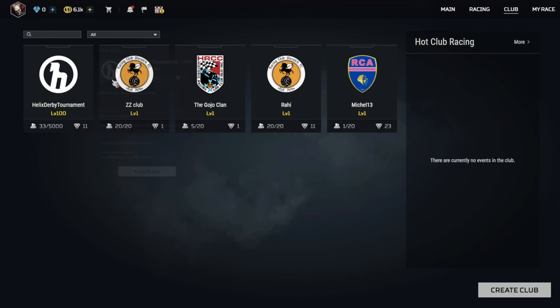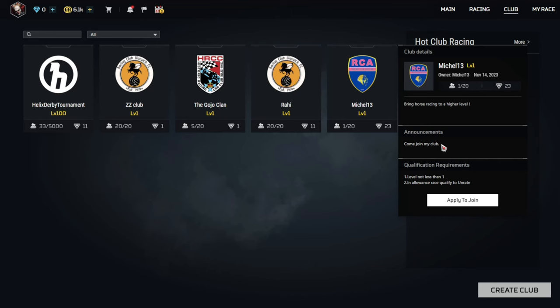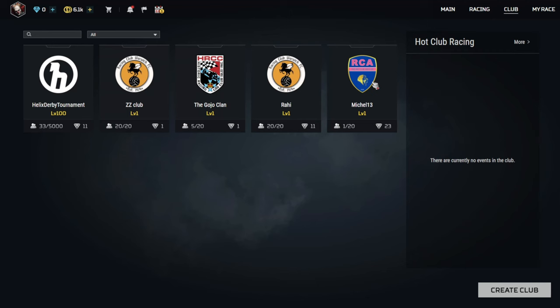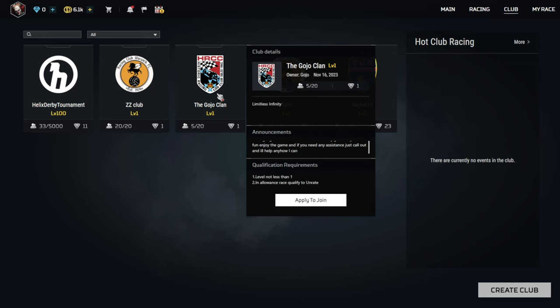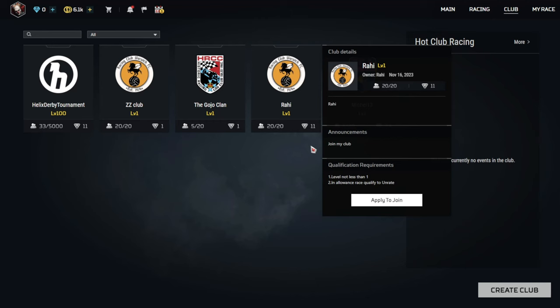I want to go look at the clubs. These are racing clubs. Here's ZZ, which is what we saw earlier. Michael13 — come join my club. Very enticing description. These two are the only ones that are open. The Helix Derby tournament has a lot of slots, but for this one you need to join the Discord — which isn't a bad thing, but I know a lot of people may not do that. To create a club, I need to be level 20 or higher. Should I apply to join? Limitless Infinity. I like how this one is Rahi — the person who owns it is named Rahi, the club's name is Rahi, the announcement is 'join my club,' and even the logo is Rahi. This person knows what they're doing.